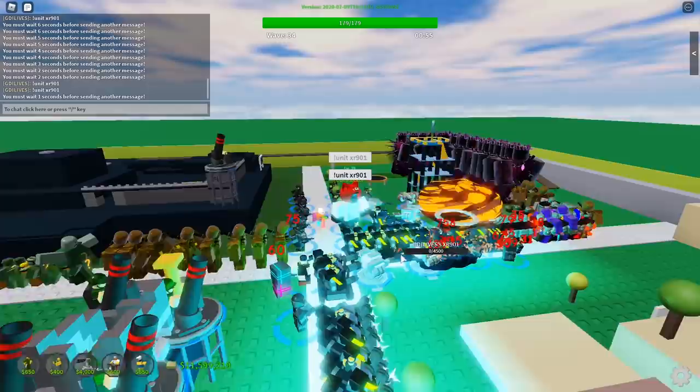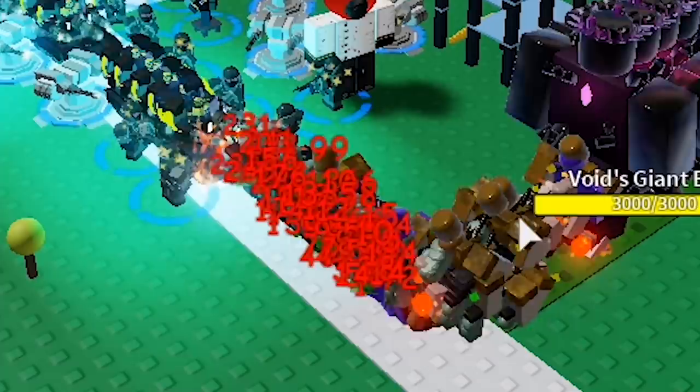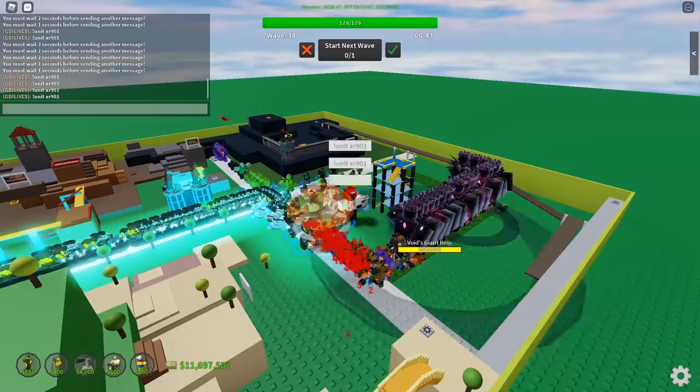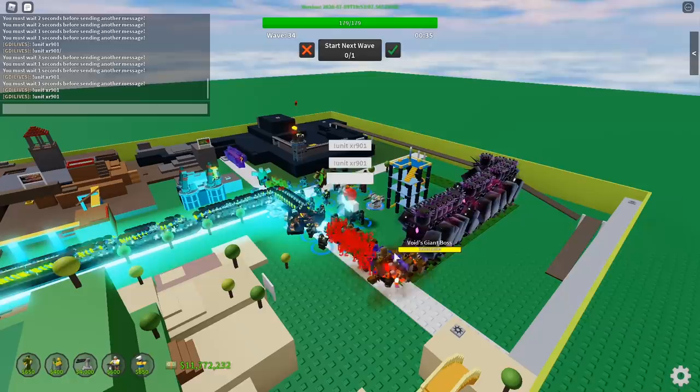We got guys over here just walking in slow-mo, and then over here everyone's just pretty much freezing. The towers keep stunning so they can't do their damage as usual. Motors are pretty helpful just due to all the splash damage — look at all those red numbers. Too bad you can only put down five motors, which is really stupid. Stop putting a cap on towers — it's annoying.